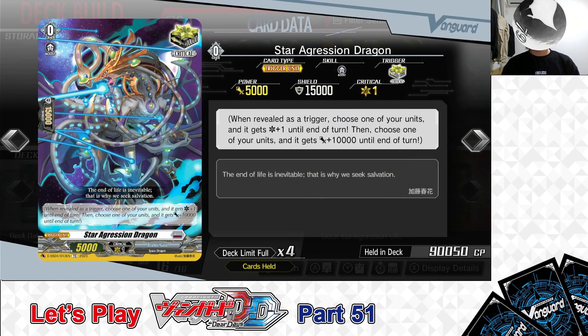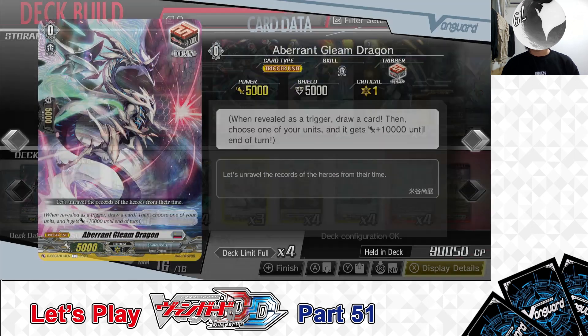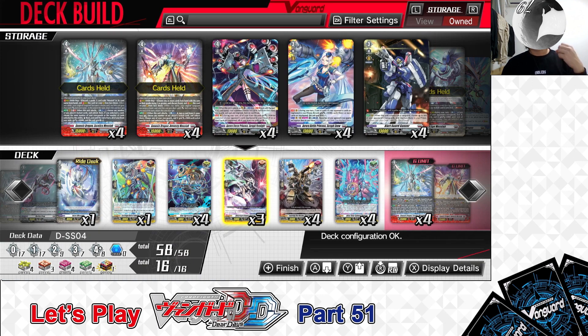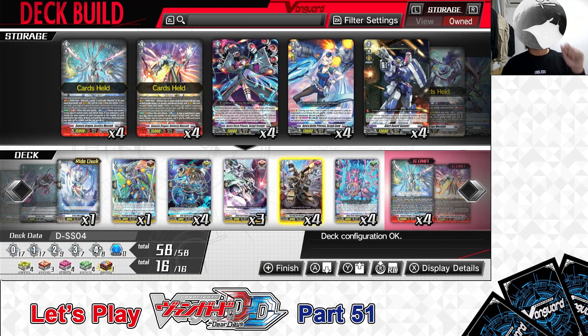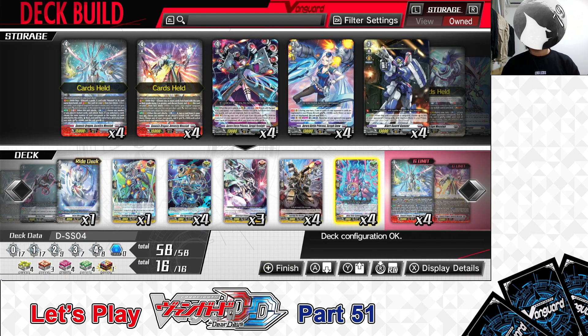Next, Grade 0: Star Aggression Dragon — Critical Trigger, 4 in the deck. Grade 0: Aberrant Gleam Dragon — Draw Trigger, 3 in the deck. Grade 0: Transforming Heavy Machinery, Heavy Constallion — Front Trigger, 4 in the deck. And Grade 0: Alter Raid Spear Dragon — Heal Trigger, 4 in the deck. That covers the deck's trigger lineup. Next, let's get on to the deck's G zone.